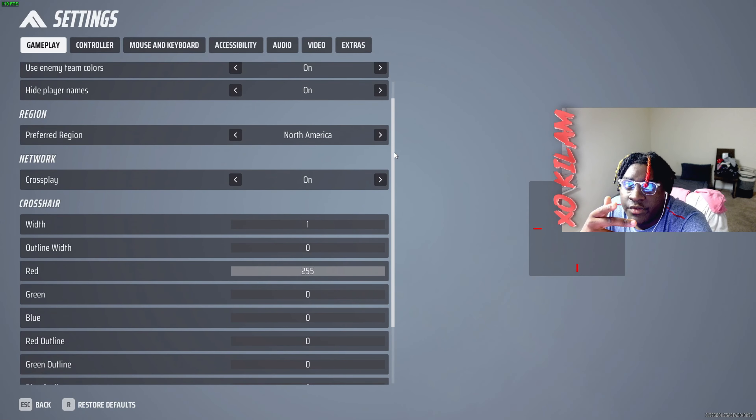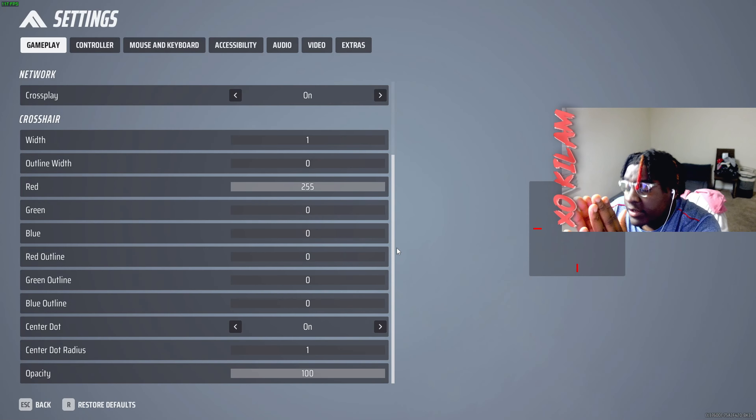For the region, pick your nearest region obviously. Crossplay — I put crossplay on because I want fast games. I want to get straight into it and not have a long queue.